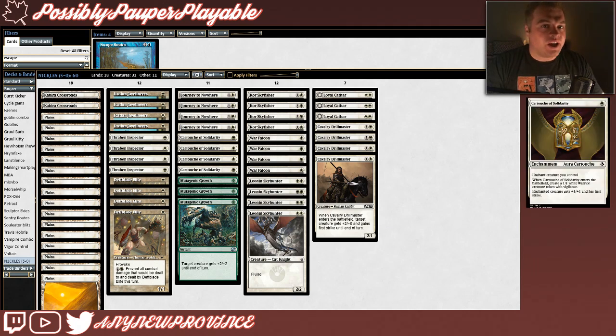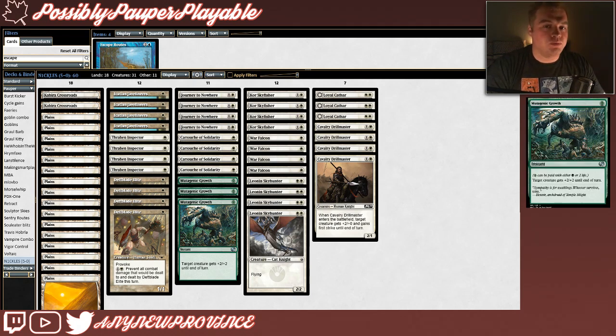We also have Cartouche of Solidarity. It costs 1 white for an aura, and when it enters the battlefield, you create a 1-1 white warrior creature token with Vigilance. Enchanted creature gets plus 1, plus 1 and has first strike. Cartouche is absolutely amazing with Deathblade Elite, giving it first strike so that it trades with a lot of the creatures it provokes into blocking it. This also generates a body, which helps our plan of going wide and getting in damage. Our last non-land card is Mutagenic Growth — it costs 1 green Phyrexian mana, which basically means pay 2 life to cast it. It's an instant that gives target creature plus 2, plus 2 until end of turn. Mutagenic Growth can help our creatures trade up out of nowhere, and it also serves as a pseudo-counterspell for any damage-based removal our opponents point at our creatures.